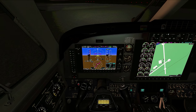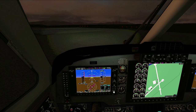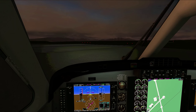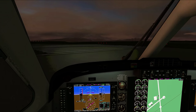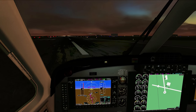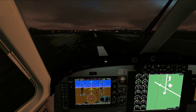Release the brake. Cold Bay traffic, King Air 520 Yankee Kilo, departing runway 33, straight out departure, Cold Bay. We're going to get ourselves lined up and do a standing takeoff.